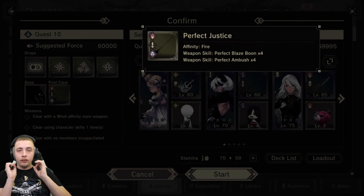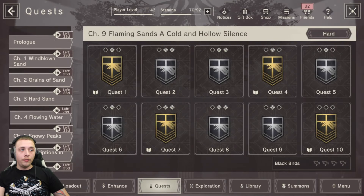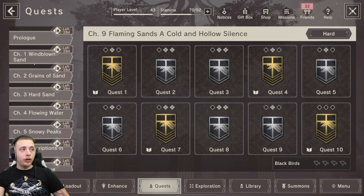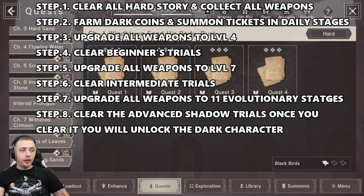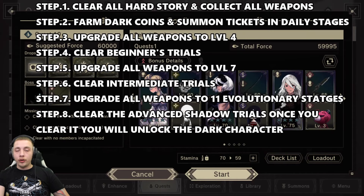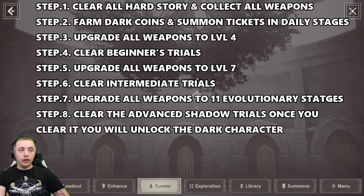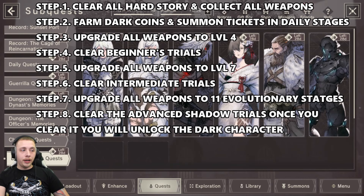To break this down step by step, the first step is unlocking all of your black weapons. Go from chapter one all the way down to chapter nine and unlock every single one. All you have to do is clear those stages on hard and clear the last quest 10, and once you do that you will unlock the black weapon. Then come to very hard mode chapter one and just clear quest four to unlock the memory quest dungeon.